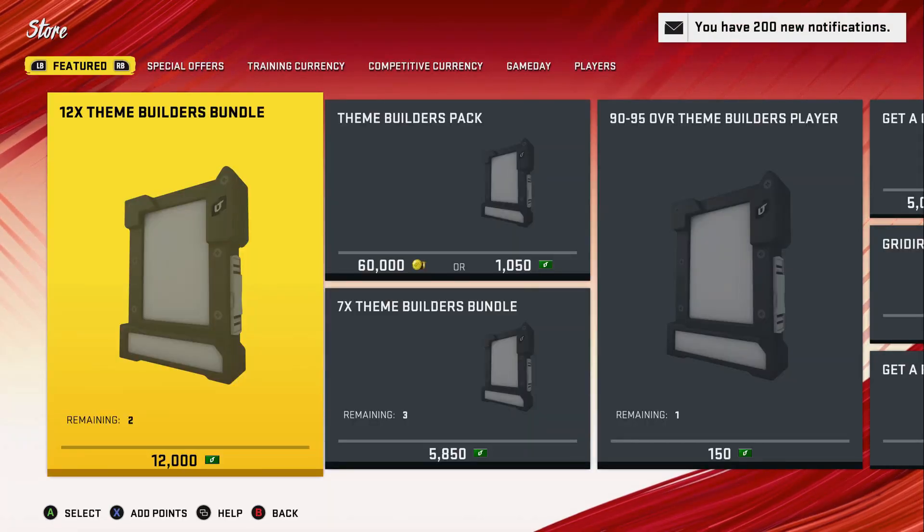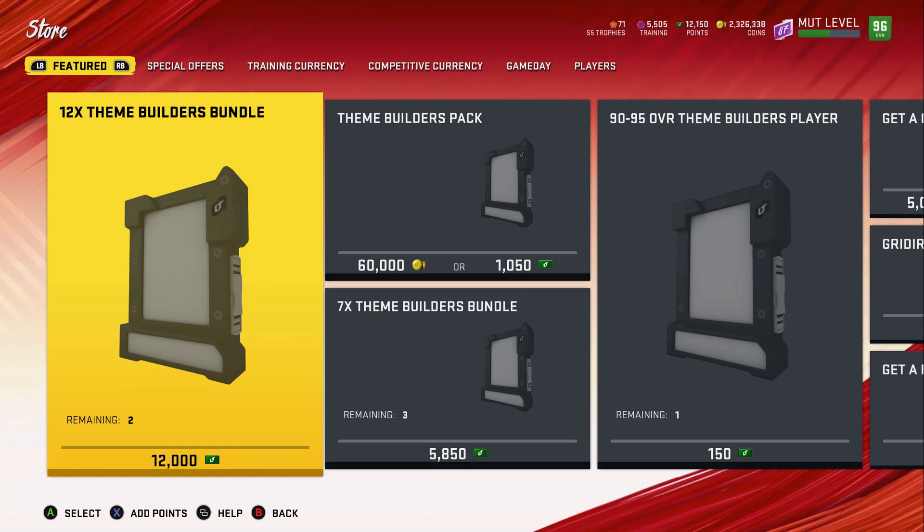Hey, what's up Madden people, crazy hot boy E here — the E is for Edwin — coming to you with another video. Today we're going to be doing a bundle opening, a coin method, as well as a giveaway. To be entered in the giveaway, all you have to do is be subscribed to the YouTube channel and comment 'Barkley' in the comment section, or if you're following on Twitter, retweet and like the link.